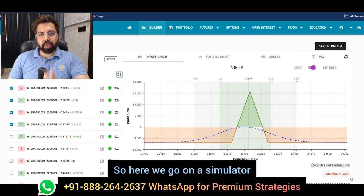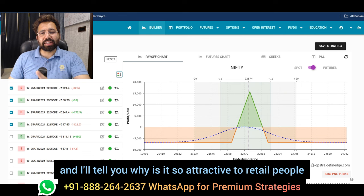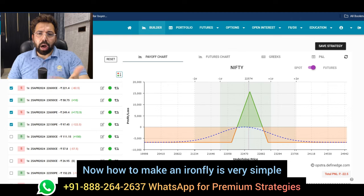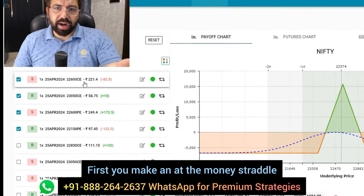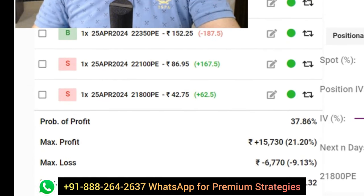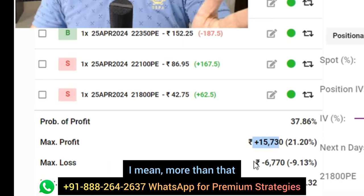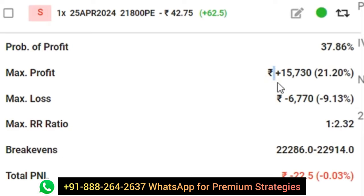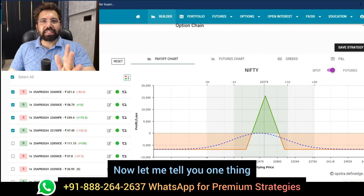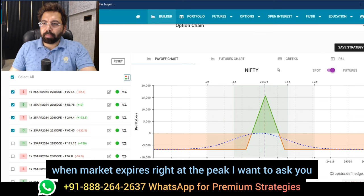Let's address the number one problem with iron fly. On this simulator, here is how iron fly looks. I'll tell you why it's so attractive to retail people who are completely untrained - they think iron fly is some kind of holy grail, which it is not. To make an iron fly, first you make an at-the-money straddle at 22,600, then you buy wings. The attractive thing for an untrained person is the risk-reward - maximum loss is 6,700 and maximum profit is 15,000 by just deploying these four legs.